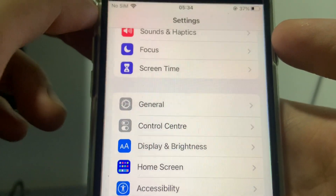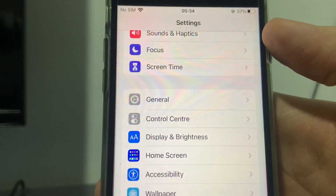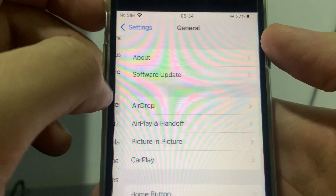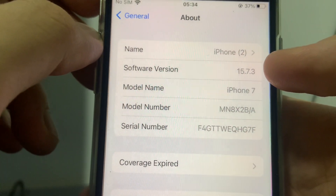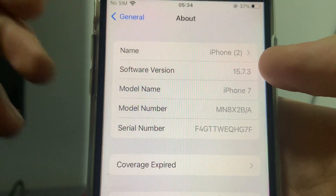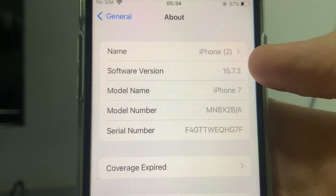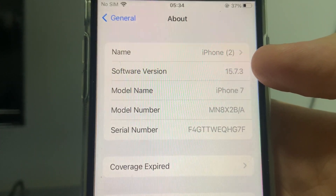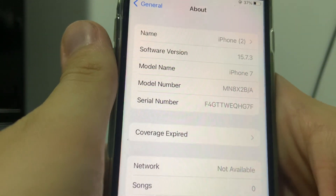Once you've done that, go back to Settings and check that your software version is above 11. To do that, click on General, then About, and right here you can see your software version. Currently mine is 15.7.3, meaning it's above 11 and I'm good to go to the next step. If yours is 11 or below, just make sure you update your software to the latest version and you should be good to go.